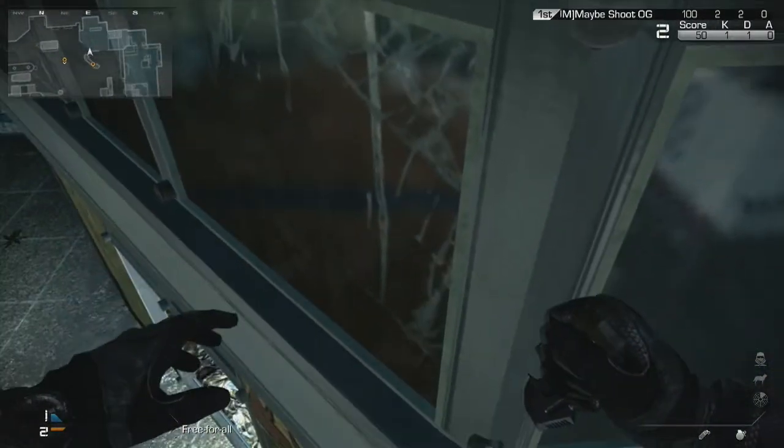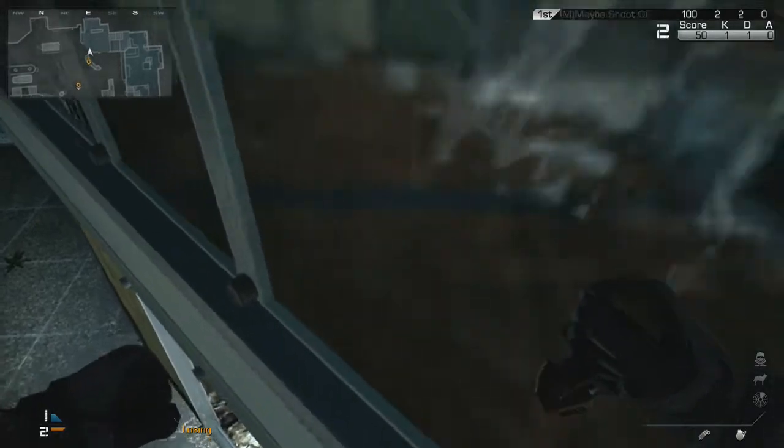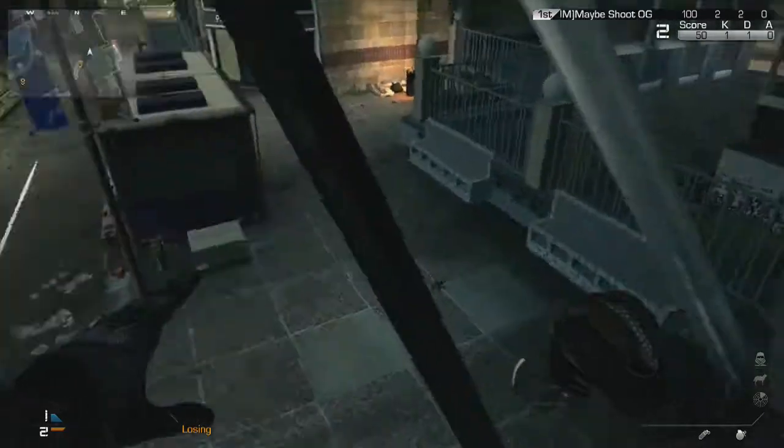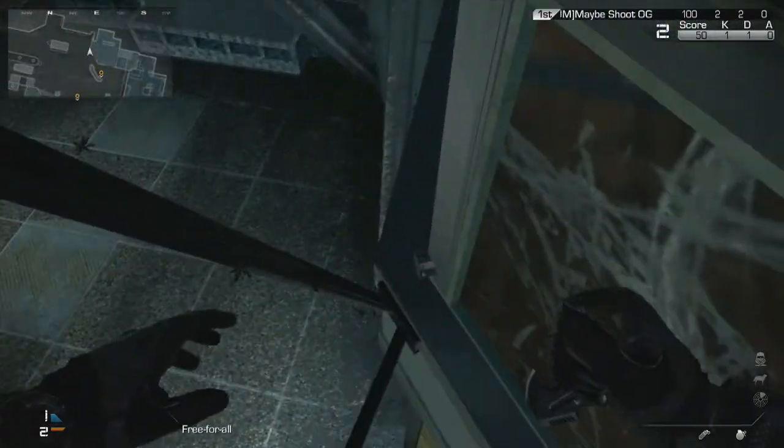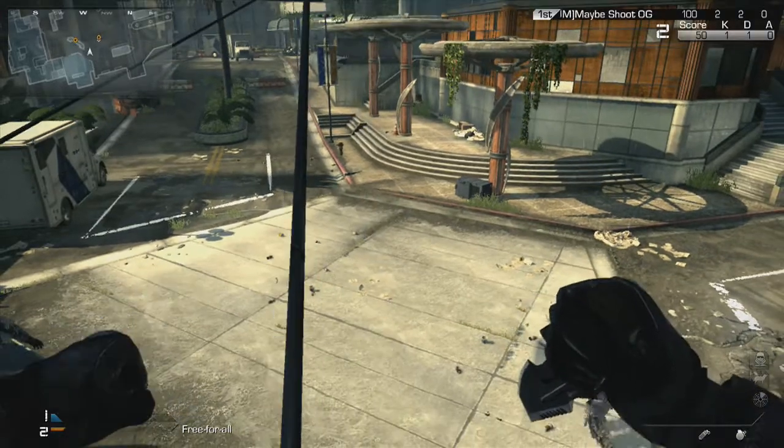Eventually when you do that, you'll land on this barrier. What you're going to do is walk across the window sill. You'll eventually get to the other black box thing on the other side. You might be able to walk right on top of it, or sometimes you might have to jump onto it. As soon as you do that, just turn to your left and walk up this pole. When you get to the very top, you should be able to see everything.